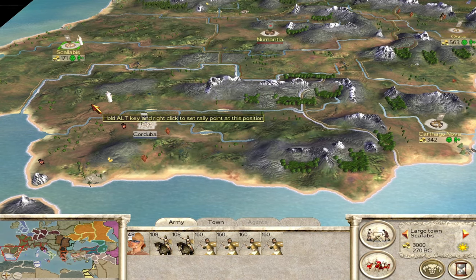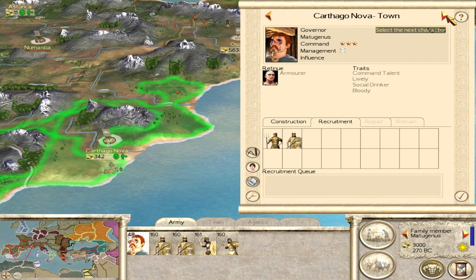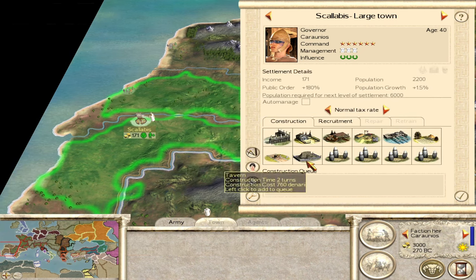Your starting generals are pretty decent. Your best is probably Pelranius who has lively and intelligent traits, with good stats overall. Your other general Mataginus has bloody and armor traits, so that's plus two morale off the bat which is great. All of them are decent. Something to be aware of with your generals is that you can ruin them easily if you train taverns - as Spain you get drunken traits which decrease influence and management.